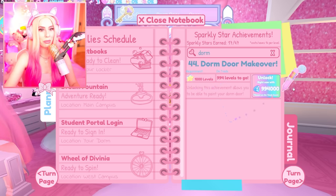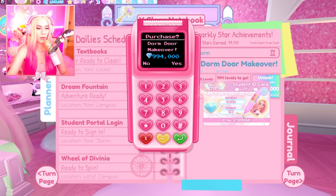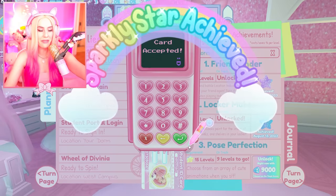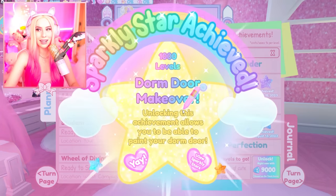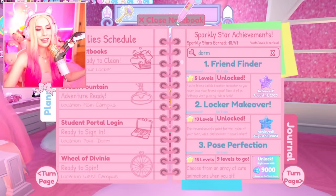Unlocking this achievement allows you to paint your dorm door — or you could be level 1,000, which is not happening. I'm level 194, and that's gonna take me years. I've been playing Royal High for five years. I just did it — I just spent a million diamonds!